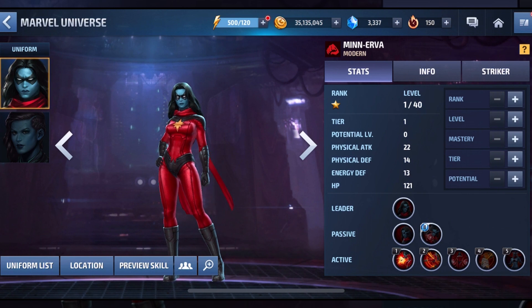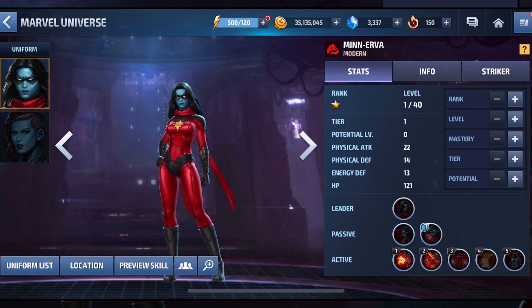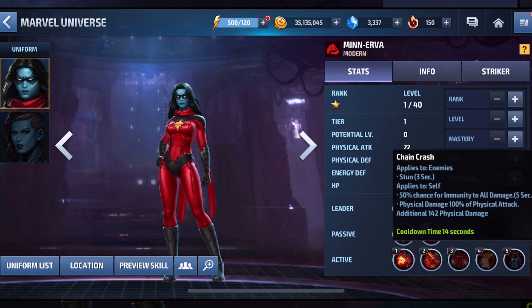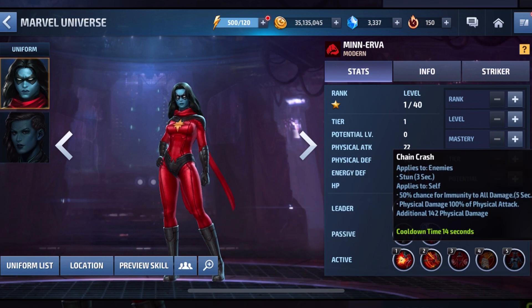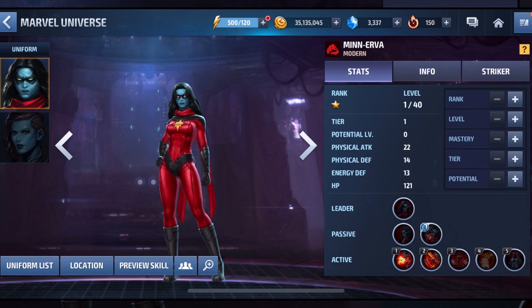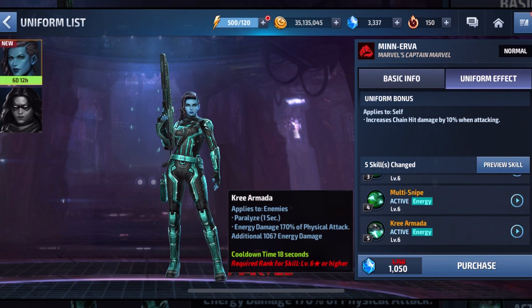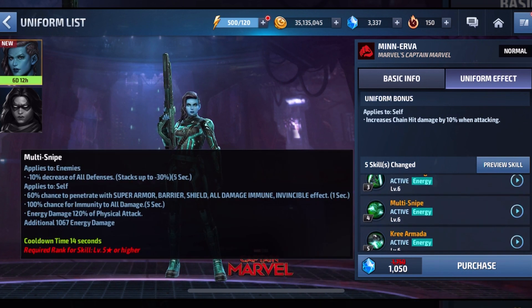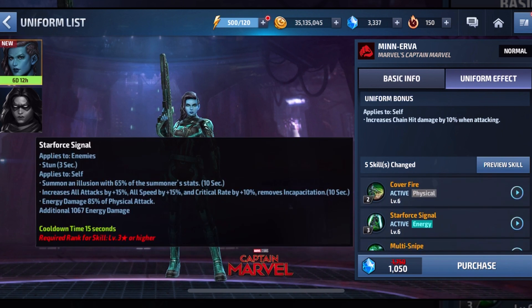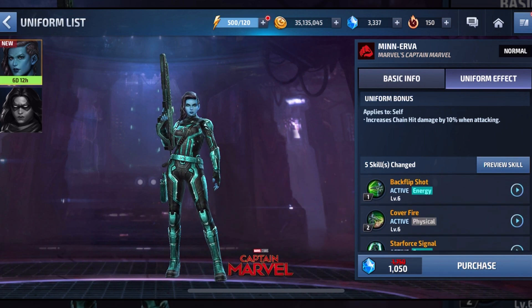And second lastly, you have — what is this? Minerva. And then you have the movie version. Surprisingly, I think they released them both because they weren't in this game before. They released her as well as the uniform. This one has immune to all damage — that's something I like. Increase in attack, physical damage. This is a combat character. Take a look at this — this one has immune to all damage too, that's pretty good. It summons illusions, cover fire, flip, back flip shot.